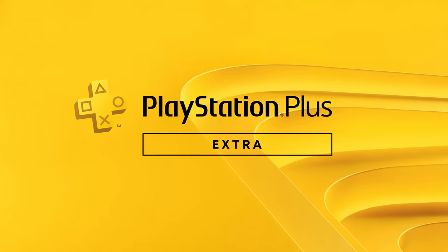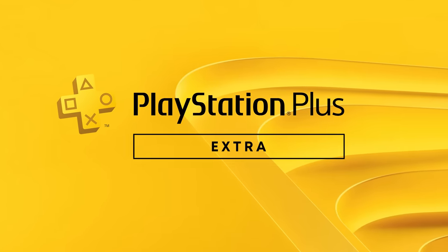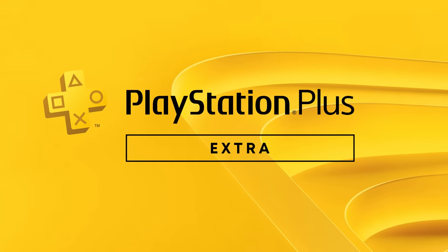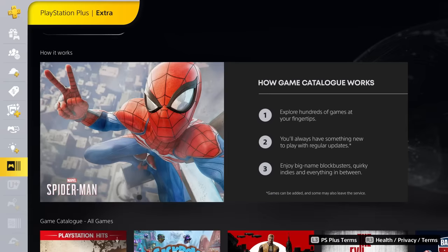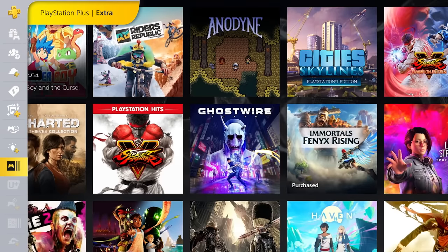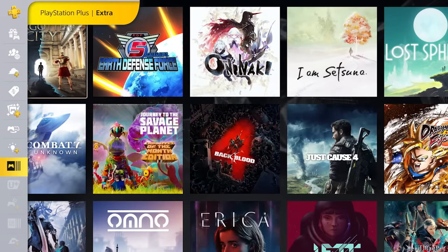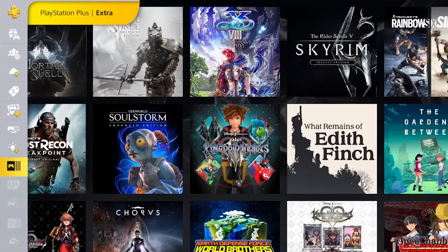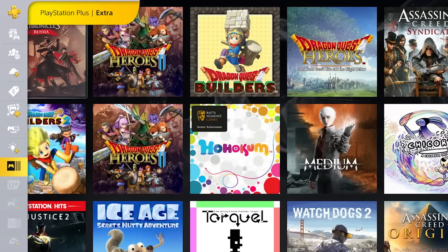The next membership tier is PlayStation Plus Extra, which includes every single benefit of the Essential tier alongside access to even more games. The Game Catalog is a massive library of PS4 and PS5 games to download, featuring hundreds of titles from world-conquering blockbusters to innovative indies. Every genre is accounted for, so whatever your taste, the Game Catalog has your back.